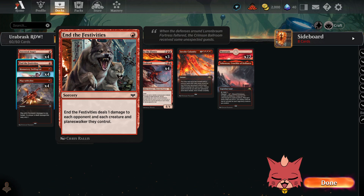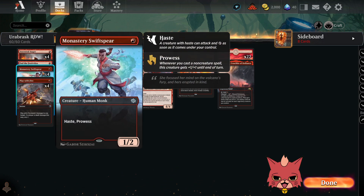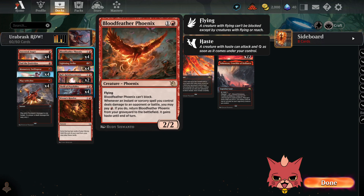End the Festivities — it's not a Mechanized Warfare brew, but it still hits a decent amount of cards overall and hits the opponent's face too. We have four Monastery Swift Spears because creatures are kind of important in here. We have all four Play with Fires. And another new one: four Blood Feather Phoenix, a two-mana 2/2 with flying.